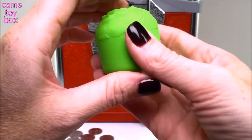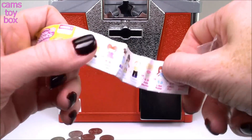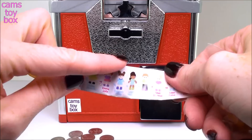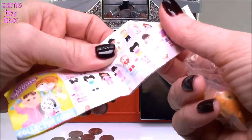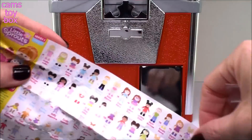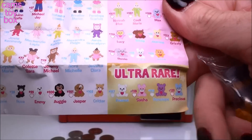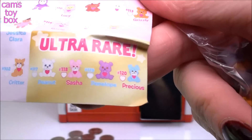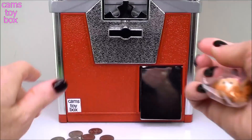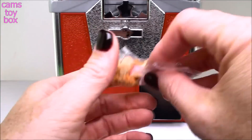Here's our cute little cabbage, and inside is our doll, and there is a collector's guide. There are so many of these to collect — I believe there's like 120 or 130 of them. Tons and tons. They come in common, rare, and ultra rare, and the pets. There are four different pets that are actually the ultra rare ones.